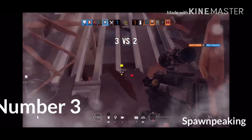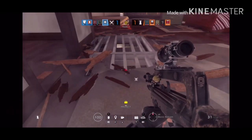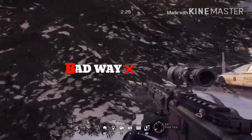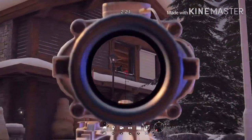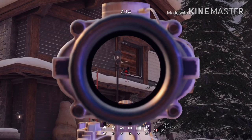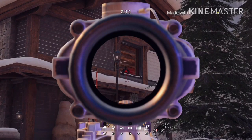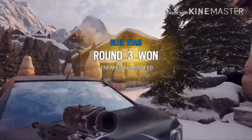Number three: spawn peeking. When you're spawn peeking, you don't want to hit anyone that could be in front of you, so try to avoid that. This is the incorrect way to spawn peek — look up there, he is about to shoot the other person, I get the kill, and this is not how you're supposed to spawn peek. They are supposed to shoot me, and they didn't see me — so that's not the right way.